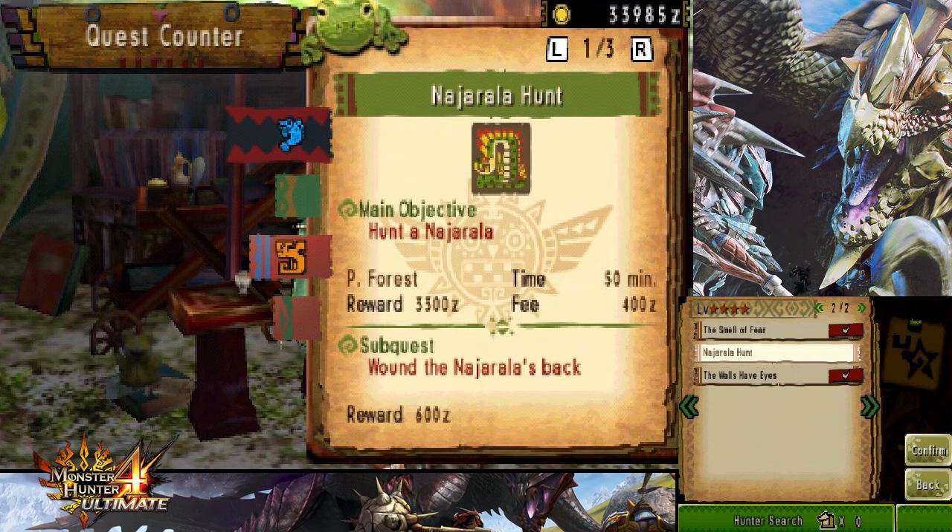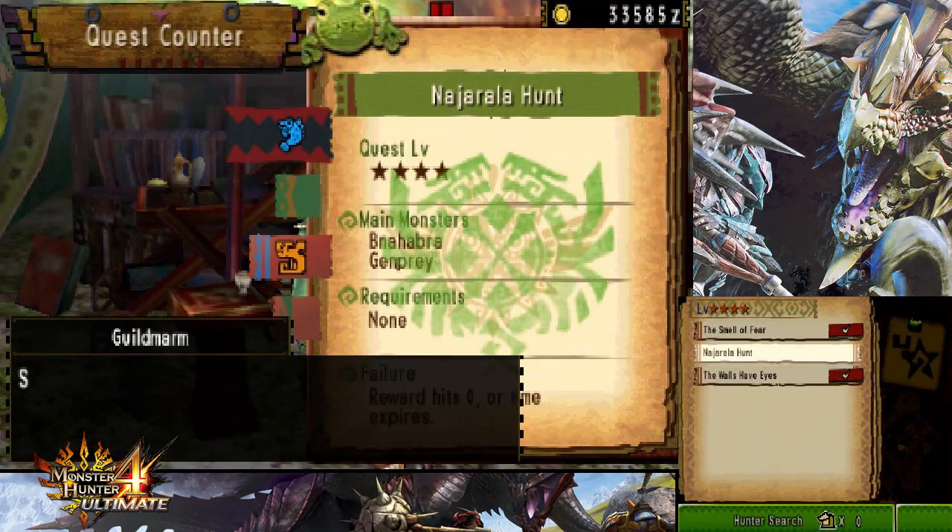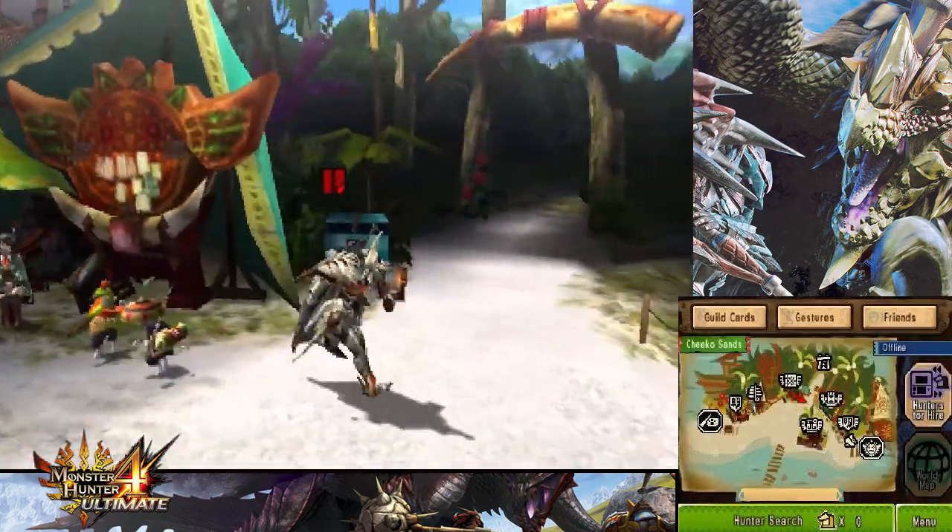Let's see what else we know — wound the Najarala's bag, that's a sub quest. And yeah, we have to hunt it down. Anyways, let's go ahead and do this, let's see what happens here.